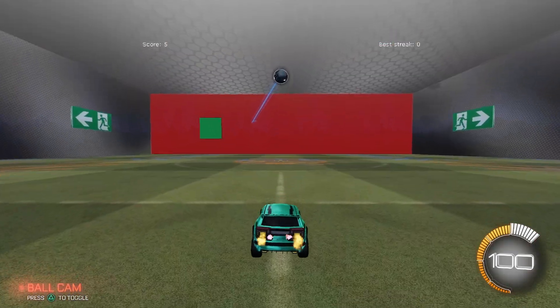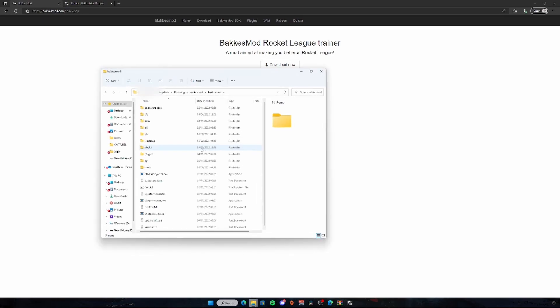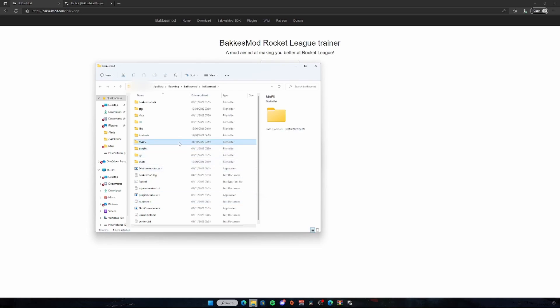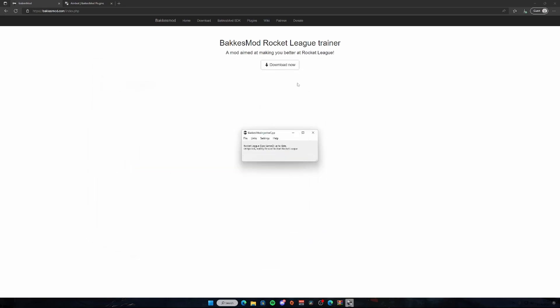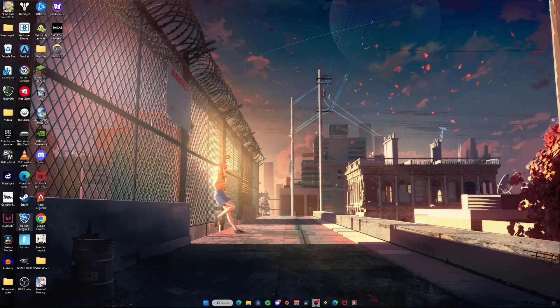Now before you launch Rocket League, load up the BakkesMod Injector app, click File, then 'Open BakkesMod Folder.' Create a new folder inside this BakkesMod folder — you can name it whatever you want, as this is going to be the folder that stores the workshop maps. Mine is named 'MAPS' in all caps. Open the folder up and then copy the file path at the top, and keep that ready as we will need it later.